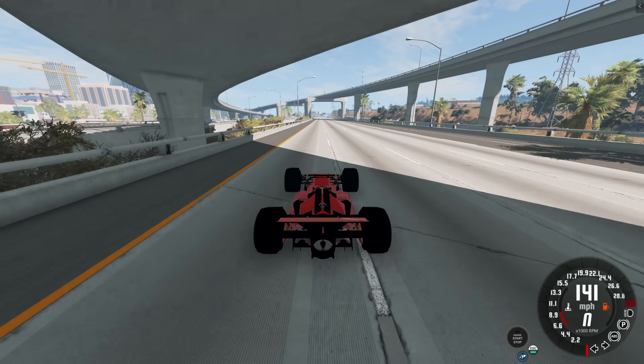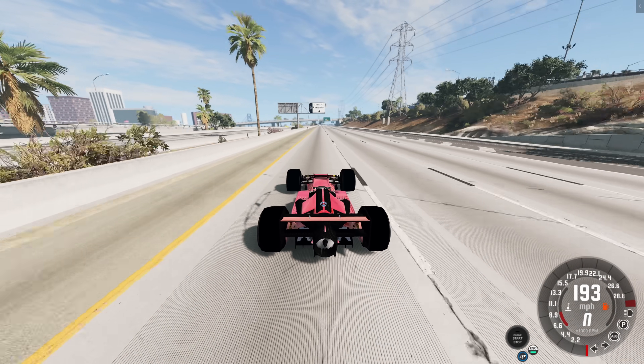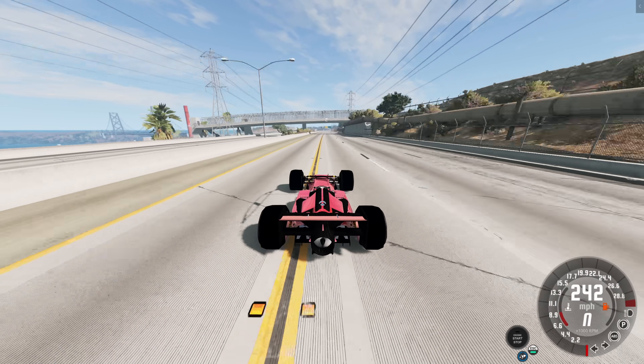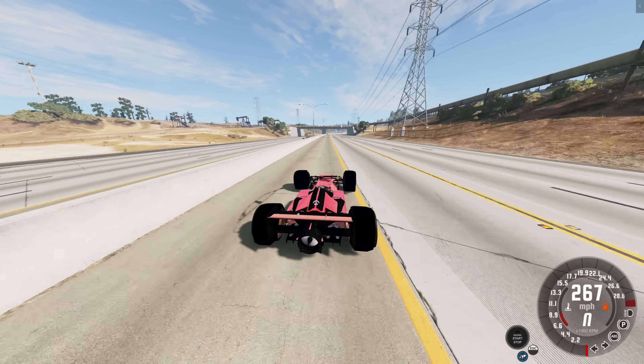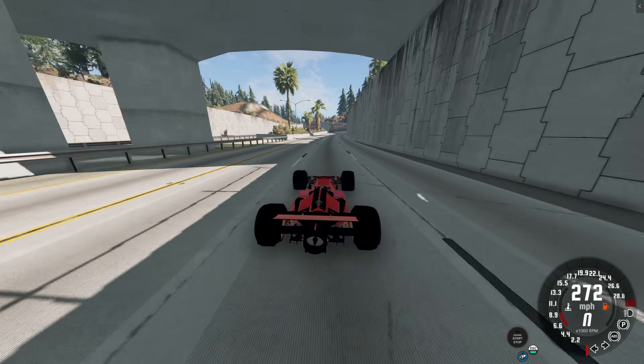Now we have a perfect road to see how fast it can go in a straight line. And the answer to that is very fast. It's easily eclipsing over 200 miles per hour and it just keeps accelerating. This car, it's not exactly fast out of the dig. The thing is, it keeps accelerating all the way until almost 300 miles per hour before it really starts to give up on you.